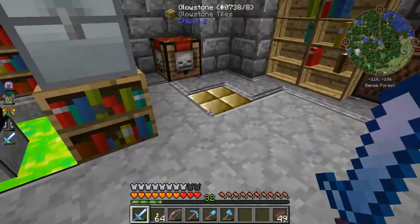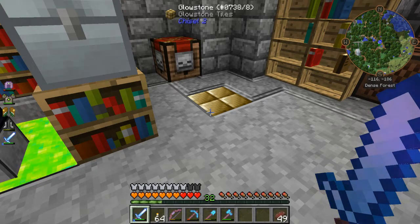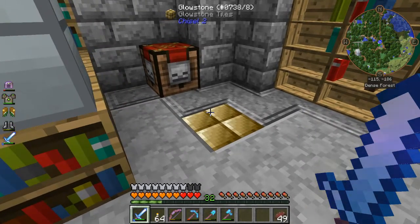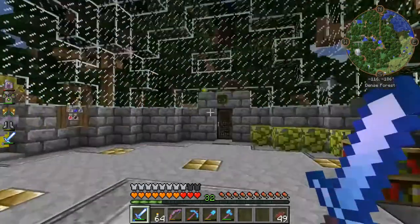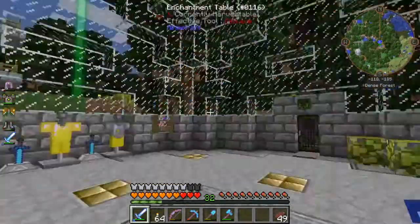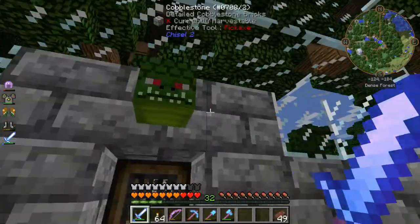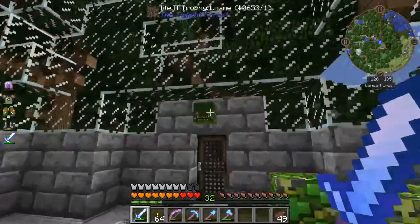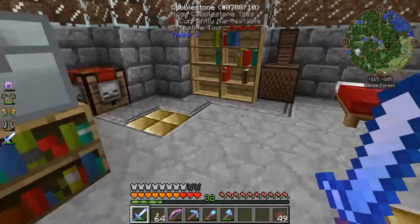I was over in the Twilight Forest and fell into one of those hollow hills accidentally — the one by my tree house. I was thinking I was going to set up a place because I want to do a video on assaulting one of those, because they're like a CTM map almost. But I fell down in there and just went through it. I did not record it. Same with the Naga — I went ahead and killed the Naga but did not record it. He's a wuss, so it really wasn't worth recording. But if I come across another one, I may record it just to show you.